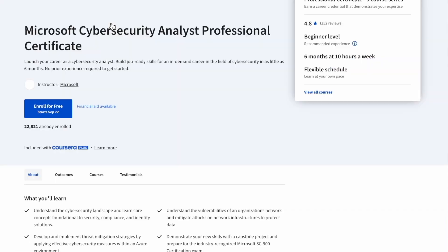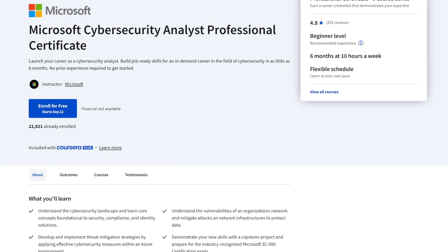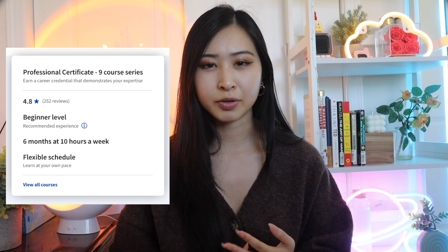Once you complete the program, you'll receive a certificate that can enhance your resume and help you stand out to employers. Coursera partners with more than 300 leading universities and companies to bring flexible, affordable, job-relevant online learning to individuals and organizations worldwide. Professional certificates offer flexible online training from industry leaders like Google, IBM, Microsoft, and more, designed to get you job-ready for high-growth fields in as little as six months. You can learn from anywhere, anytime — whether you're working full-time, have family commitments, or are working through a career change — you can fit learning on Coursera into your schedule. Coursera professional certificates can be completed self-paced and are fully flexible to be catered towards your learning goals.